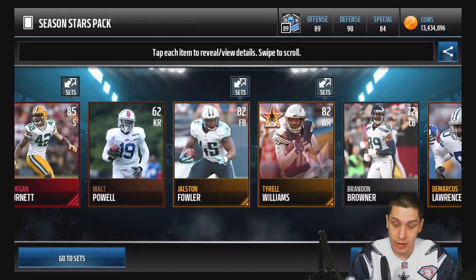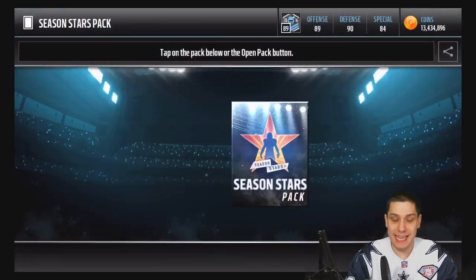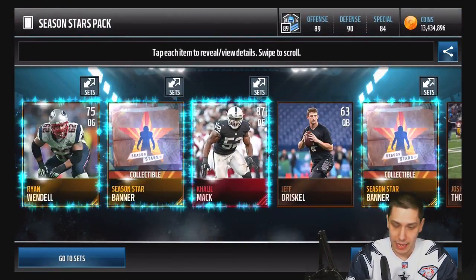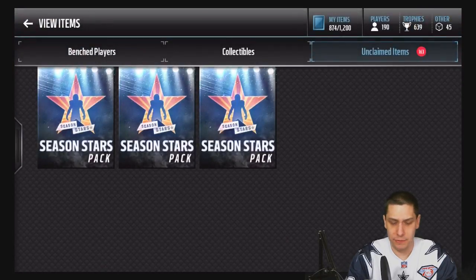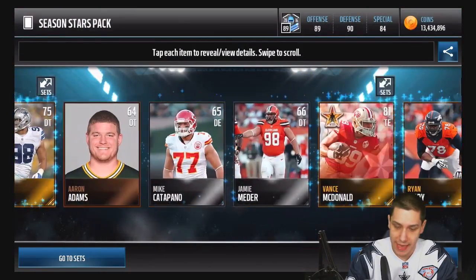We get a Morgan Burnett Elite, and a Tyrell Williams as a Season Star player. We'll be taking these Season Stars and turning them into something at some point — let me know what you think I should do with these in the comments section below. We also get a Khalil Mack here, so that's four packs in a row with an Elite. Granted, only one of them was actually a really great Elite, but we'll still take it.